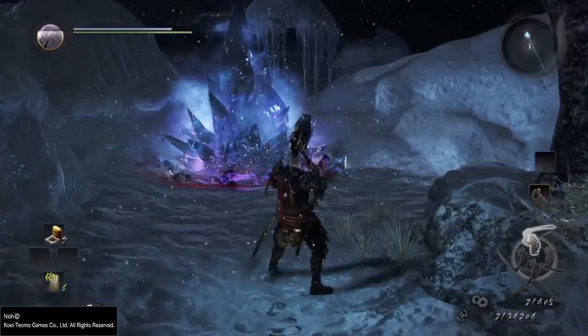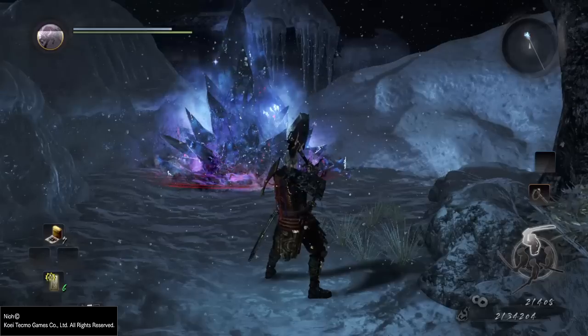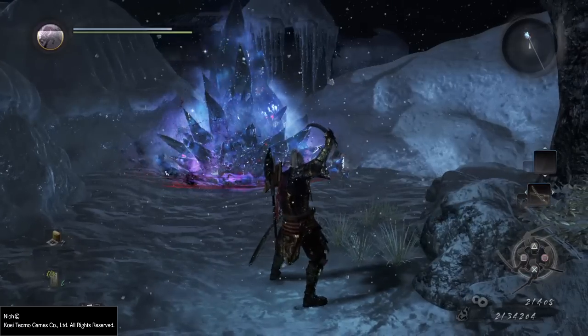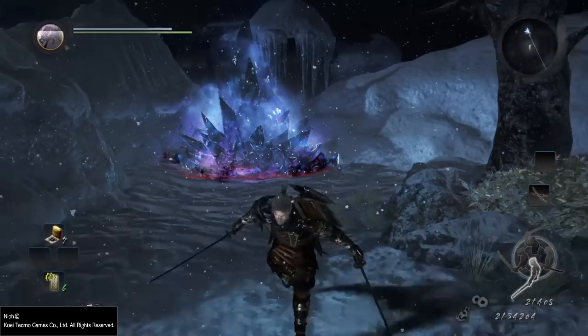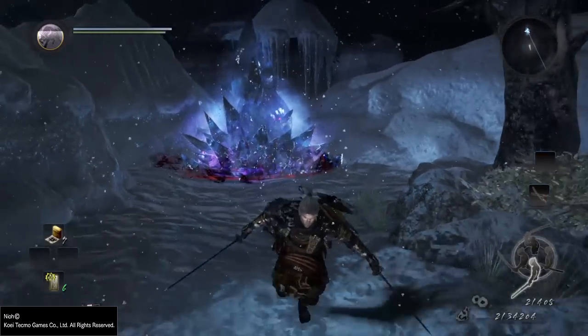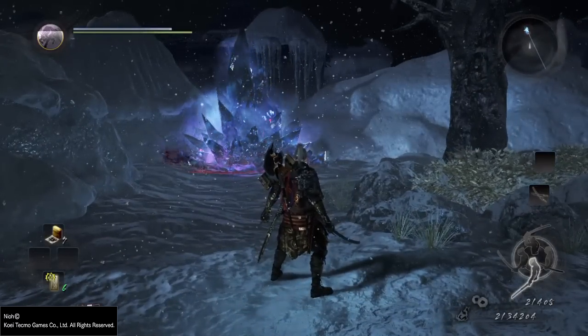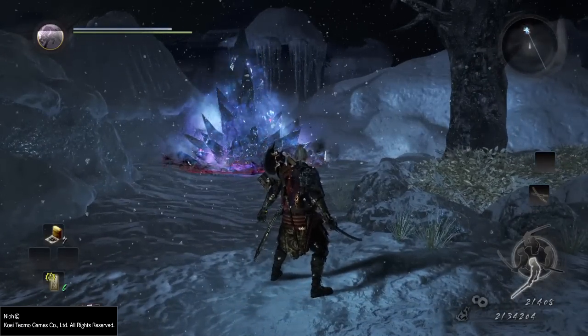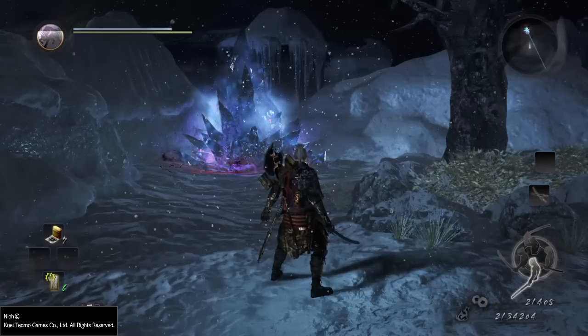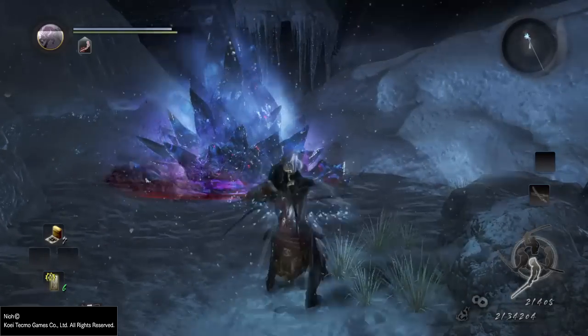It reduced it by 30%. What that means is that this set bonus actually increases the amount of key you get. I can show you very clearly by doing a short combo in light stance. When I do this, I want you to watch the edge of the red bar — not the green bar — which tells you how much you have available to refill. See how it goes down in little tiny bits.